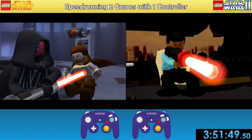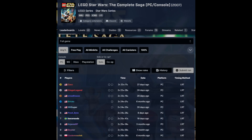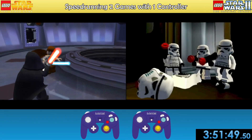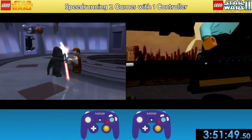The final time was 3 hours, 51 minutes, and 49 seconds — and 50 milliseconds — which is a pretty atrocious time for both games and both games combined. But hey, it was only 20 minutes more than my first ever run of Complete Saga, so I'm basically just as fast playing both at once, if your mind is a gymnast like mine. Anyway, that's it, goodbye.